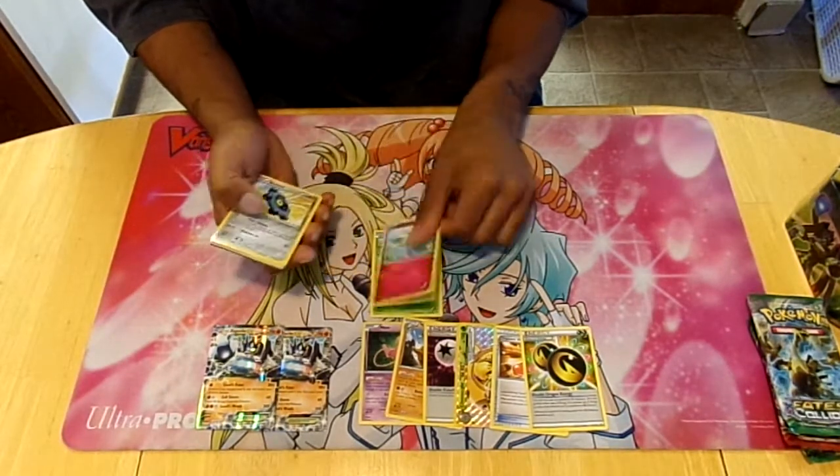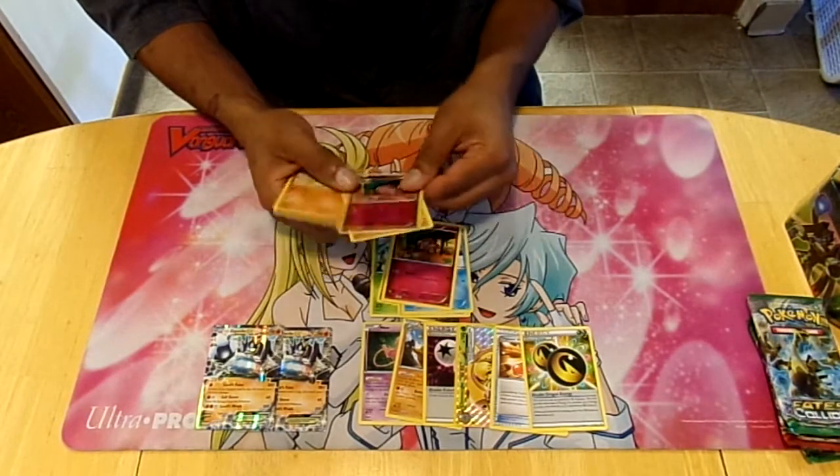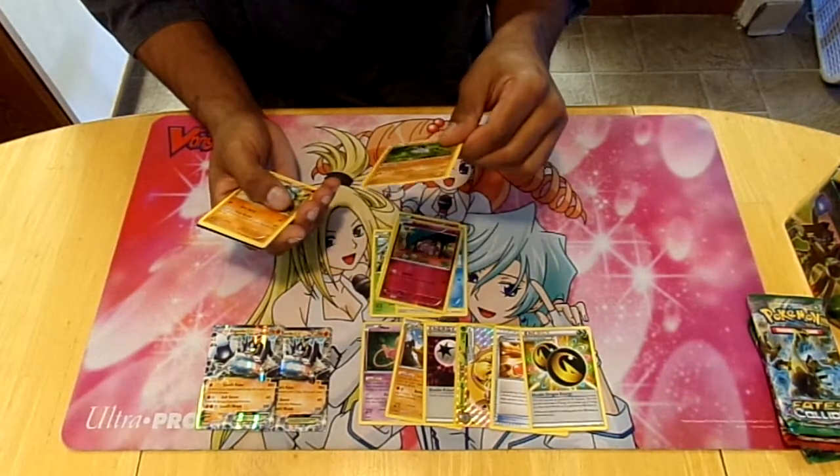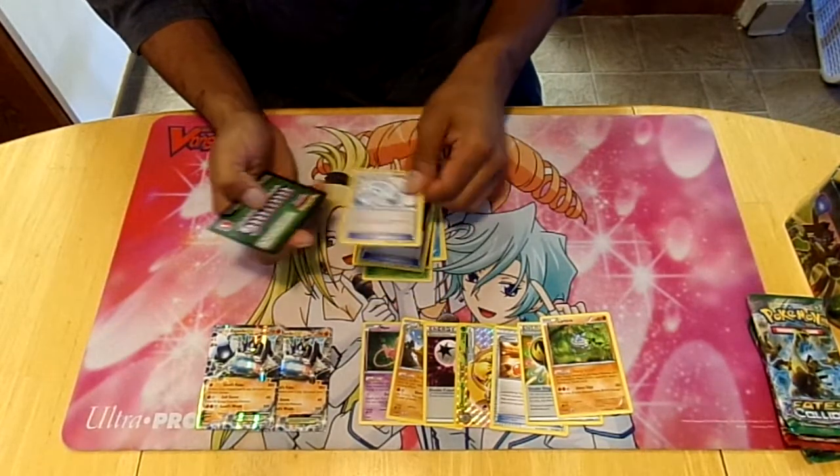Next pack: Burmy, Cottonee, Bronzor, Seel, Snubble — double Snubble, that's awesome — Carbink rare, Wormadam, Dome Fossil, Aerodactyl Spirit Link.